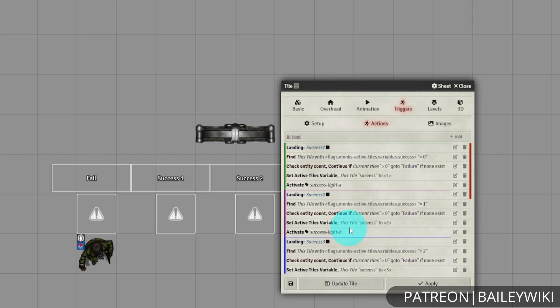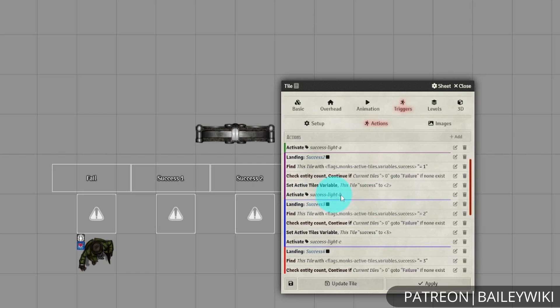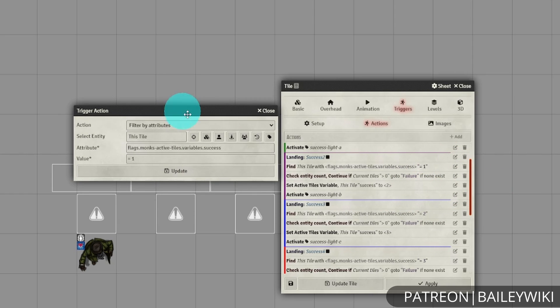When we finish modifying these things, we're going to be updating our success counter by one number. So success2 requires success equal to one to fire, and when it's done it will change the success variable to two. This allows us to store a lot of complexity — you could combine this with additional tiles and have basically two sets of variables to make even more complex puzzles. Then we're activating whatever our incremental success indicators are — in this case, those lights. This is a great place to pause the video if you want to double-check the flags or attributes you're looking for and see the structure.